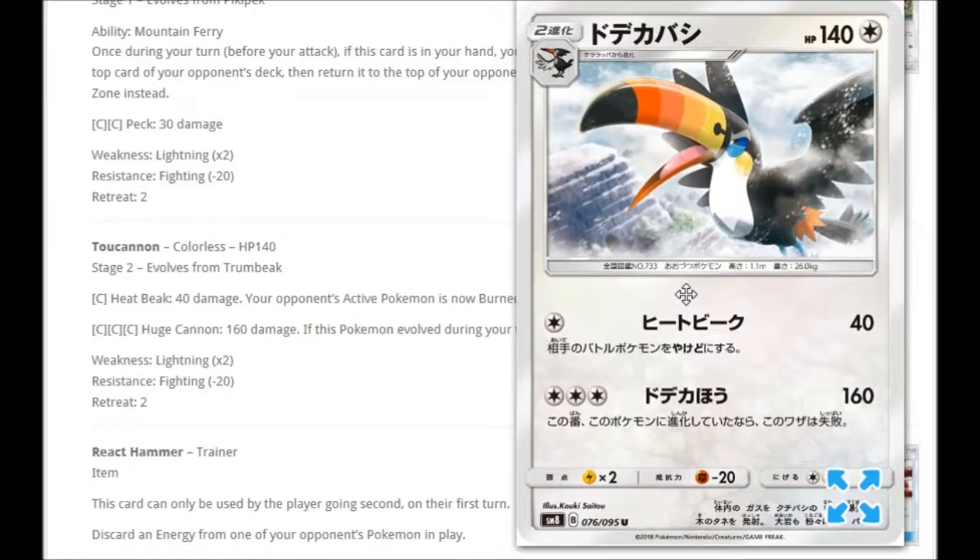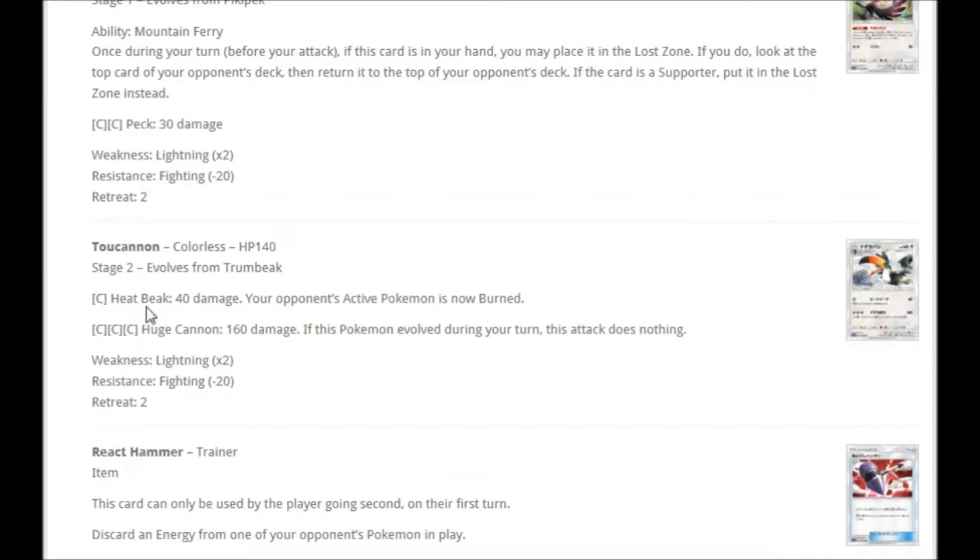And then the last Pokemon is Toucannon, sort of in an icy world. For one colorless, Heat Beak does 40 damage and your opponent's active Pokemon is now burned. And then for three colorless, Huge Cannon does 160 damage — but if this Pokemon evolved during your turn, this attack does nothing. So this thing has to be evolved, take its turn, then you can use Huge Cannon. Could be interesting.